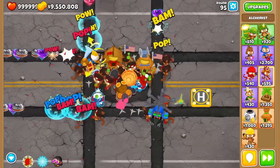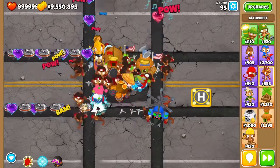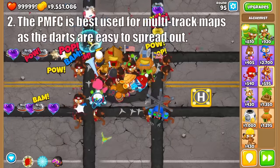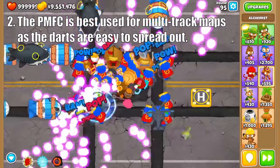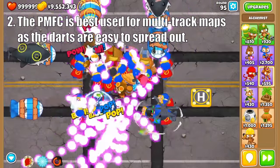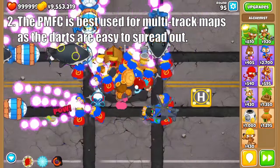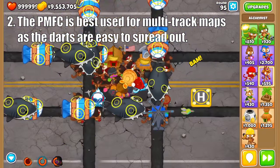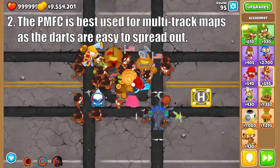The middle path is interesting, as it does have a long ability cooldown, but when activated, the Plasma Monkey Fan Club is great at just about everything — it excels at single target damage, grouped balloon damage, and can cover the entire screen for those pesky multi-track maps. Plus, the Super Monkey Fan Club makes for an excellent stepping stone to help you save up for the PMFC.